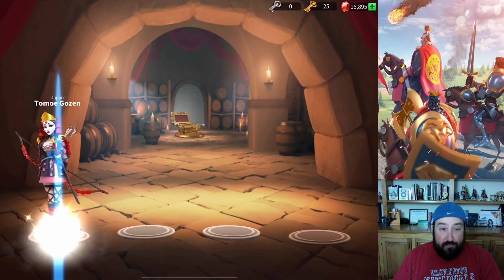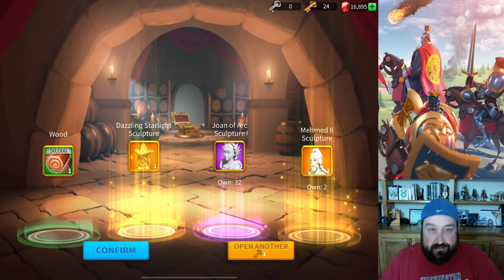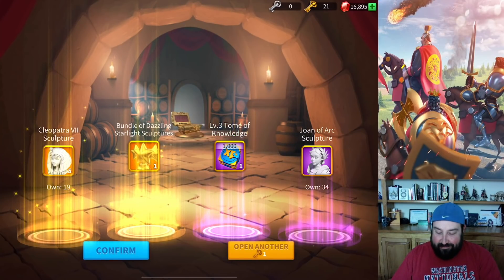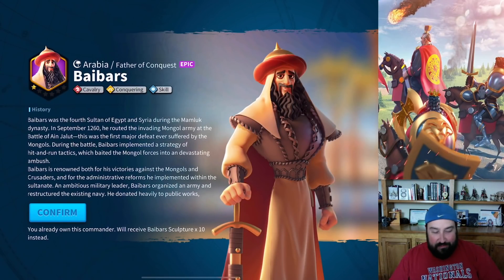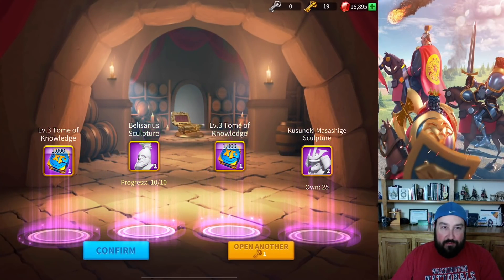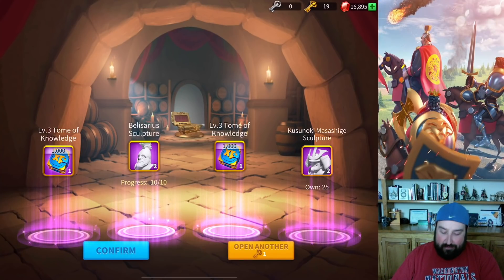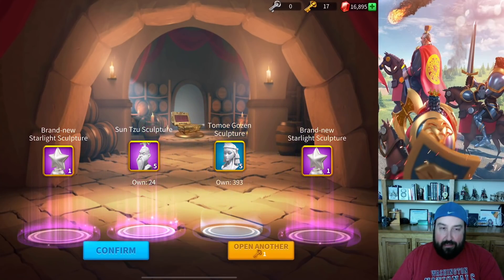Let's keep going — a bunch of stars, that's good. Here come the Lancelots. And I did not need those five Sun Tzu sculptures, I've got him maxed out. I am excited about this opening so far. And I get two more Minamoto — that's very good. I don't know if everybody wants to go ahead and open up their gold keys right now, but now's the time. There are so many sculptures happening right now. Finally! This was the last new commander I have not been able to get — I've been adding him up one or two at a time every single time. Really excited to finally be able to summon him.